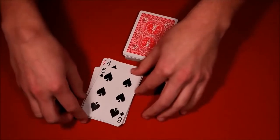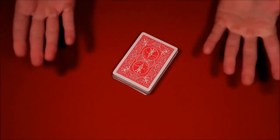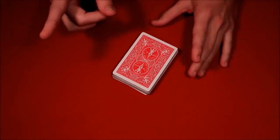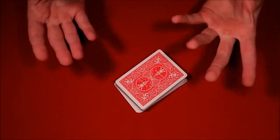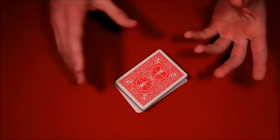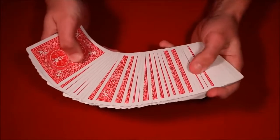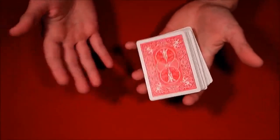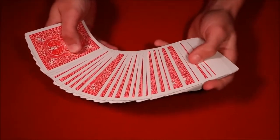The third trick is also really simple. I kind of took this from a little segment of the ambitious card routine — I'll leave a link up there in case you want to learn the whole thing. The ambitious card routine is a card trick that basically repeats the same process using the double lift over and over again, reincorporating it in different ways. This part is just a standalone effect taken from that bigger trick.